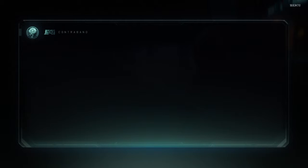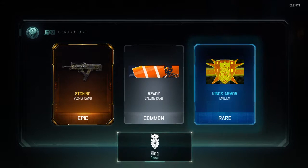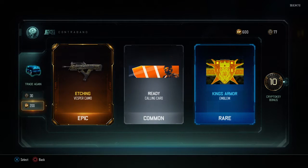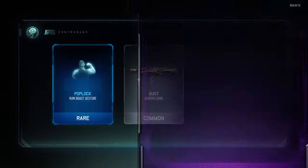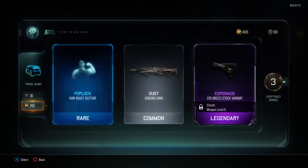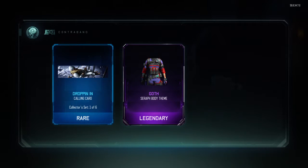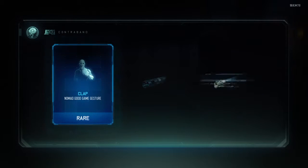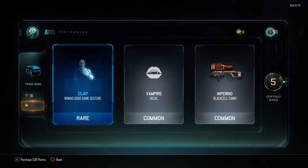Let's continue CoD points opening. I think that's a new camo. S tuning for the Vesper, got Pop Lock for the room, 205 Wrecky stock variant. Cone card both for the Sarah.